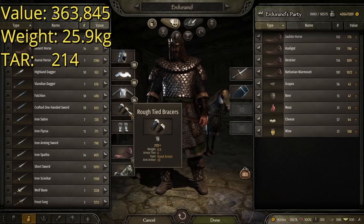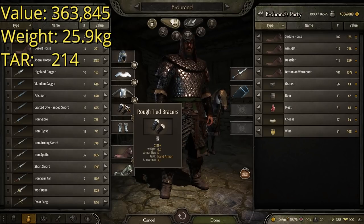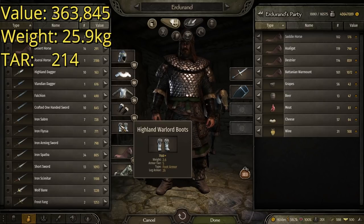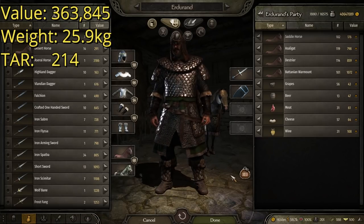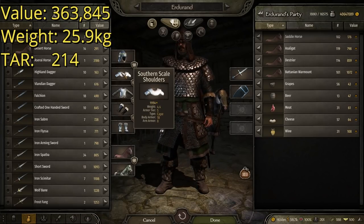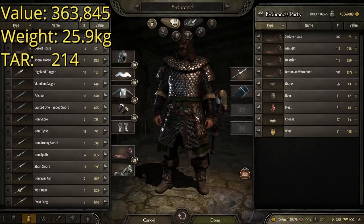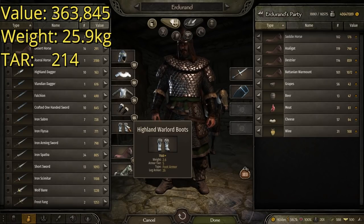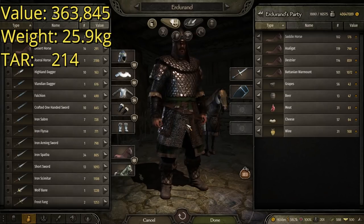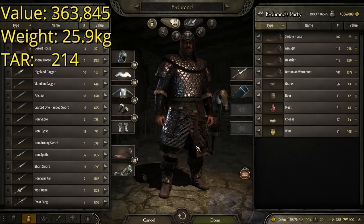Then we have the Rough Tide Bracers — another stealth piece of armor because most people look at it and don't see a whole lot. It's pretty cheap, but they boast some pretty impressive stats. And then the Highland Warlord Boots, which you can see down below. So we've got a combination of Vlandian, some Southern stuff with an Aserai feeling, Rough Tide Bracers which I associate with the Khuzaits or the Battanians, and the Highland Warlord Boots which are Battanian armor. Overall, very mixed, but this one I think looks pretty good together.